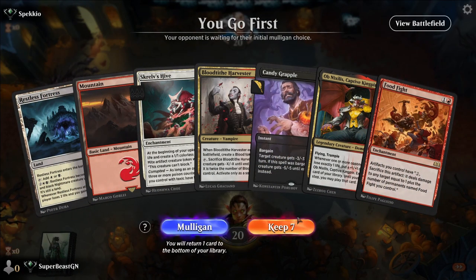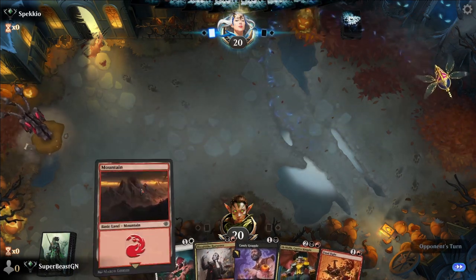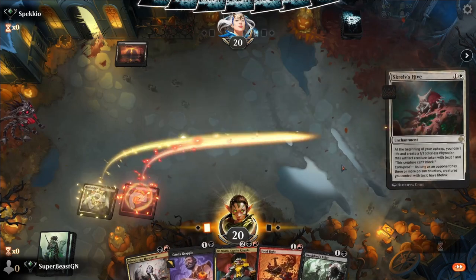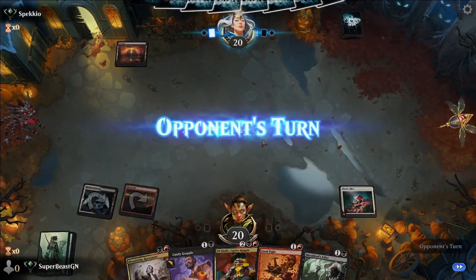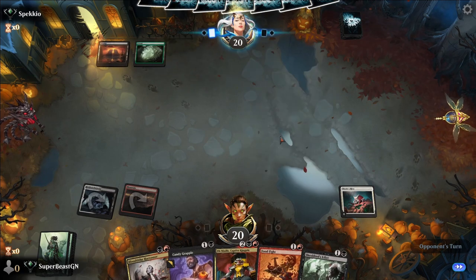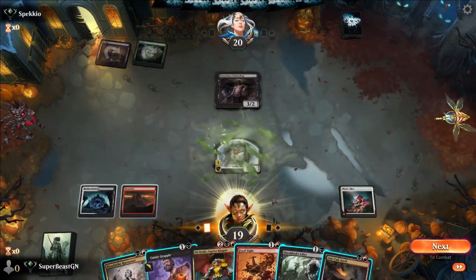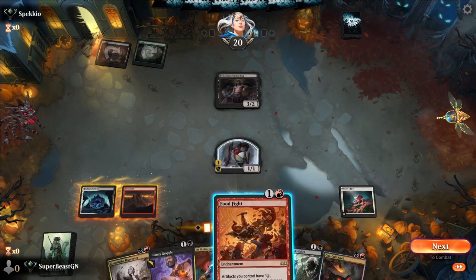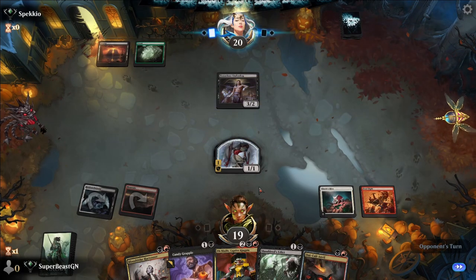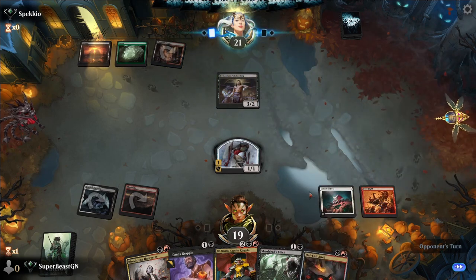We have Restless Fortress. I'm going to keep this hand because we can get Skrelv's Hive on turn two, which we need to get going early. There we go — and we can actually get Blood Tithe Harvester next turn, or Food Fight, actually. Food Fight — probably. Get set up. Oni Cult Anvil — let's go. We need some lands though; this is not good, but we've got the setup at least.